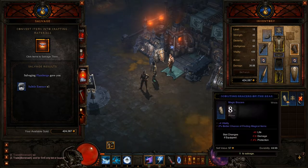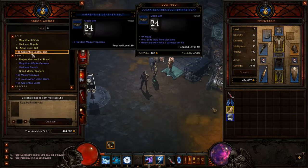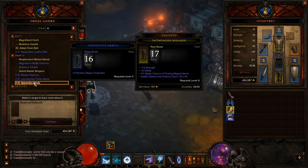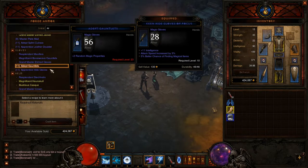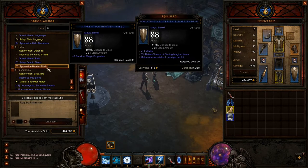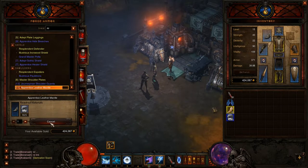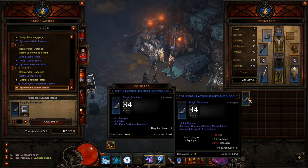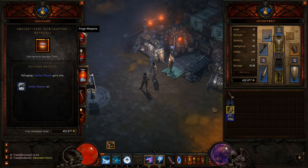Let's begin the process of salvaging and see if we can make anything. We've already got quite a few materials anyway. A belt at level 26 - we're already equipped with a belt. Bracers? No thank you, we've got our nice legendary bracers. All rubbish. The legs we're wearing are not actually too bad. Shoulders - we could potentially get some better shoulders, but it seems like strength is all they want to give you. We'd need int and vitality for them to really be an upgrade at this level.